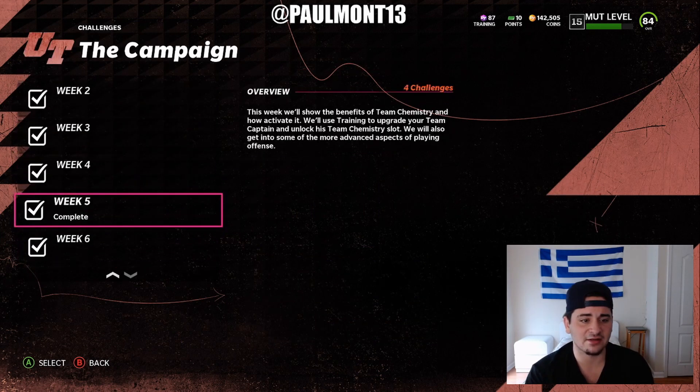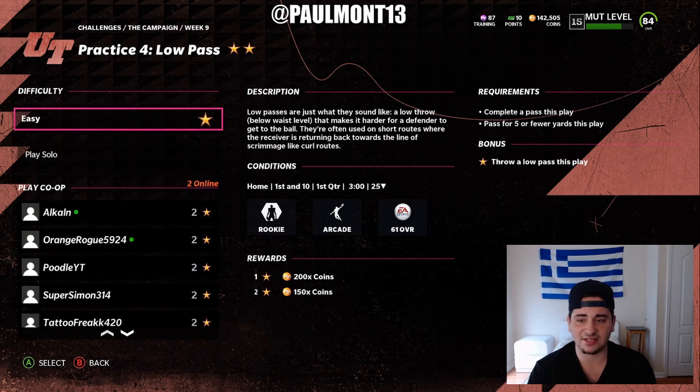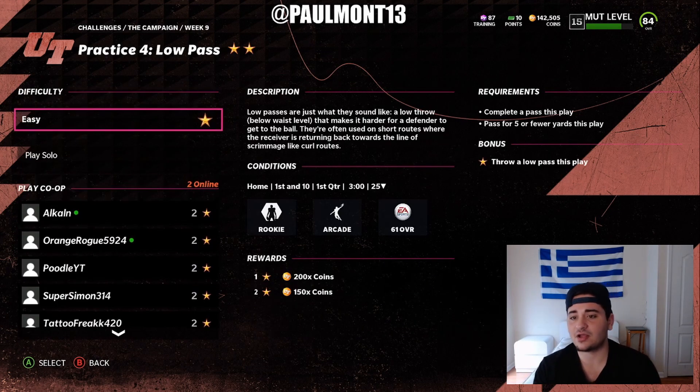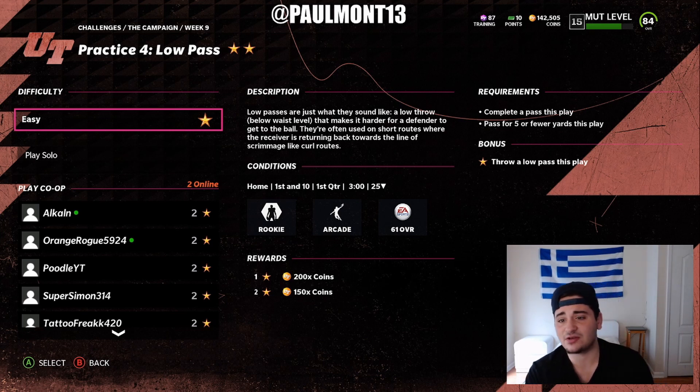I also have another one for you. Go over to — I believe it's week nine. It is week nine, and it is a low pass challenge. Complete a pass this play, pass for five or fewer yards. All you've got to do is complete a pass, that's it. They changed it — it used to just be pass for five or fewer yards and you'd just need the ball, but this one's still there, not a bad one.